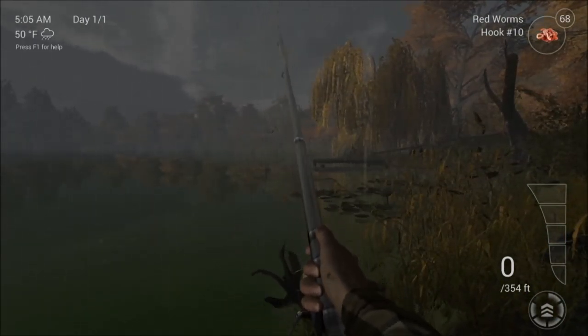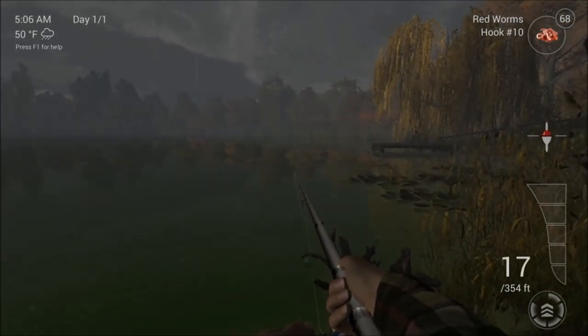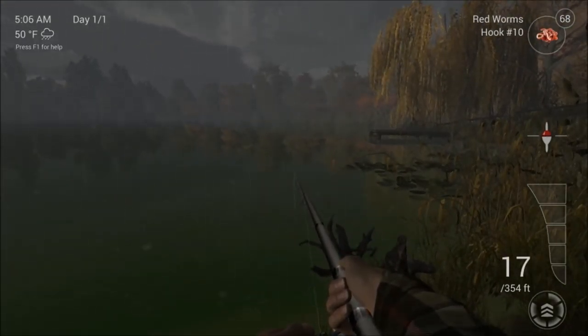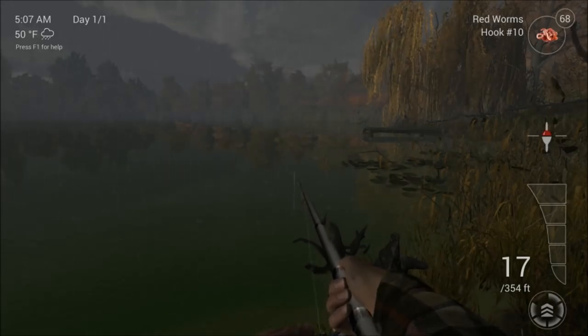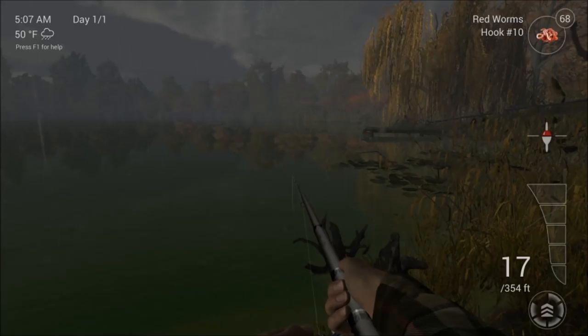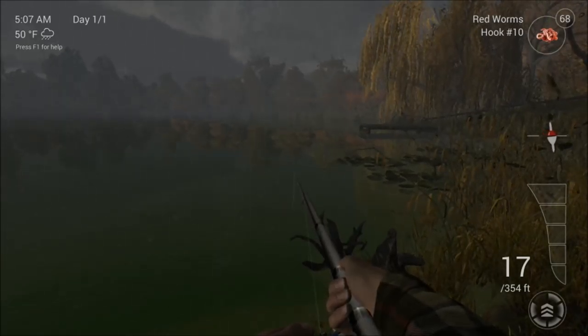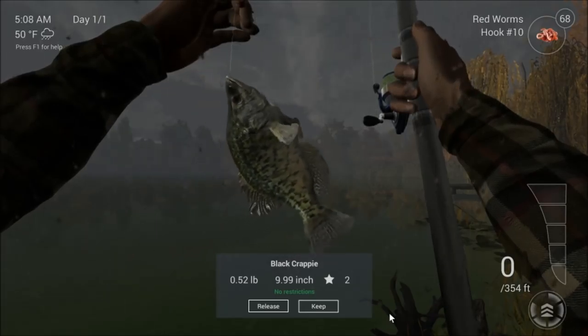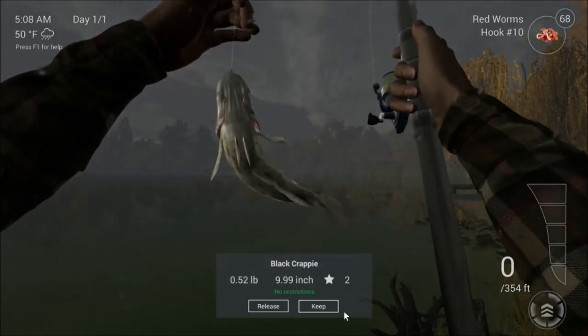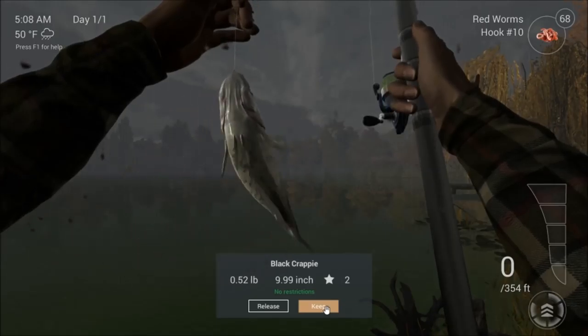There are quite a few little species in here, so we'll see what we get first — perch, shiners. We've got a little twitcher ready so there's something about. Come on, take it — hopefully we don't miss it. There we go, it's a black crappie! Nice looking little fish, only half a pound, but it's a nice start.